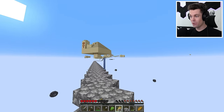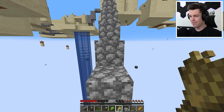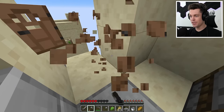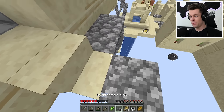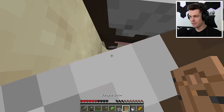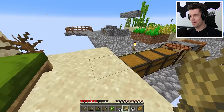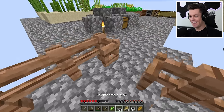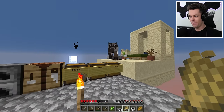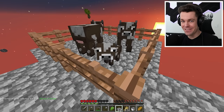That might be easier said than done — these are probably the only two cows for thousands of blocks. I cannot mess this up. But here we are back at the village. Whoa, there's a pillager outpost over there — not ready for that right now, but definitely useful in the future. I think for safety I'm going to bring just one cow at a time, because if we bring both at once they'll probably push each other off into the void. Come on, please do not fall. We made it — our first cow. That was stressful. Now we just have to repeat this one more time with the second cow. We did it — we finally have two cows!